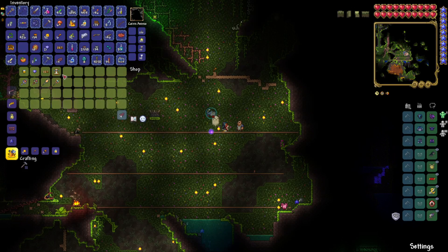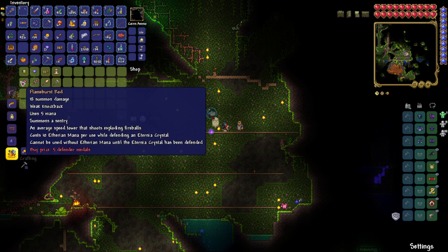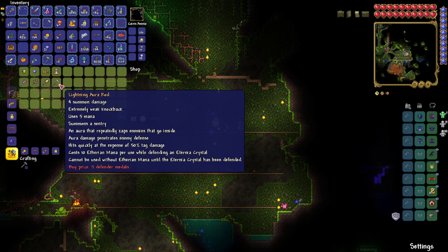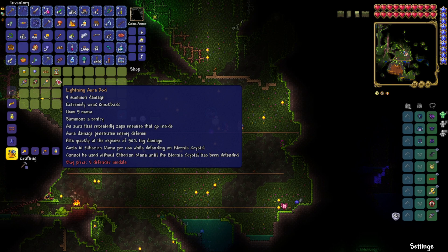I can buy two of these. Flame Burst Rod. Are my buffs running during this? I guess not during the shop at the very least. Summons a Sentry, an average speed tower that shoots exploding fireballs. Costs 10 mana per use while defending a crystal, cannot be used. They all cost 10 mana? Summons a Sentry, a slow but high damage tower that shoots piercing bolts. That sounds good. A trap that explodes when enemies come nearby. An aura that repeatedly zaps enemies that go inside. Aura damage penetrates enemy defense. Hits quickly at the expense of 50% tag damage.